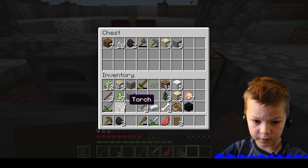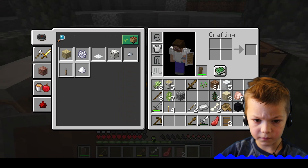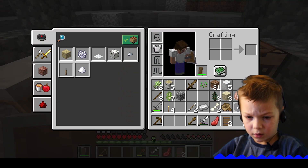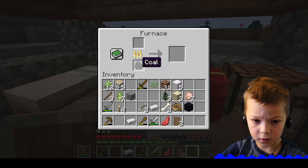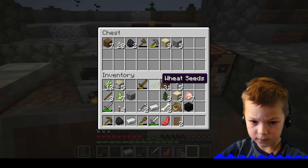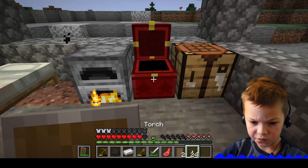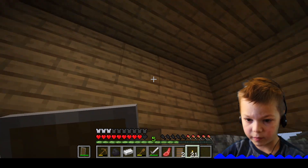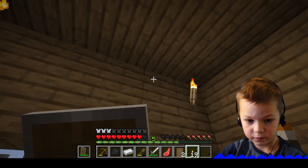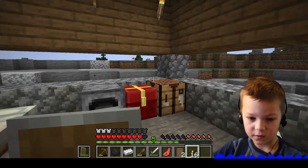I need one coal or maybe two to melt down this one iron I have. Just melt that down very fast. I'm looking forward to making something iron. Yes, let's just get the one iron I have. Oh wait, let's put down some torches so little mobs don't spawn in here. Yikes, I'm so bad - I forgot to do that. Look at this!